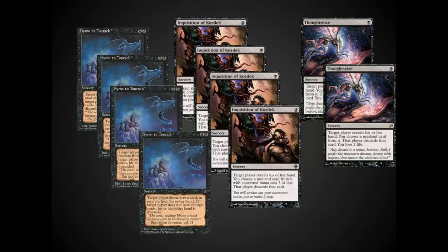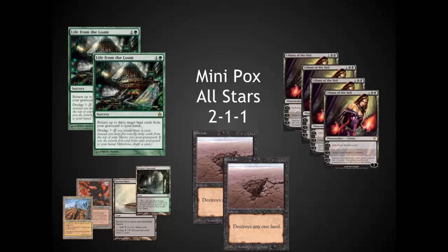The targeted hand destruction is one of the most appealing aspects of this deck — it plays really well against combo decks because you have so much hand disruption early on. Thoughtseize hits pretty much everything. Inquisition of Kozilek is almost as good and doesn't cost you two life, so it's better against burn or hyper-aggressive decks. Hymn to Tourach can often hit lands early on, adding into the land destruction theme.